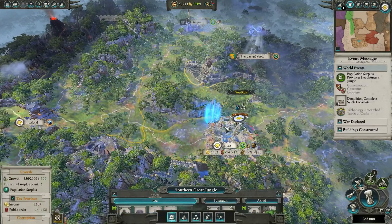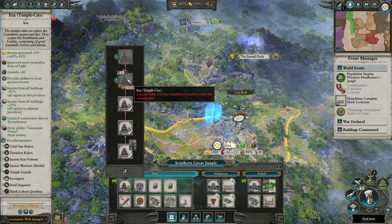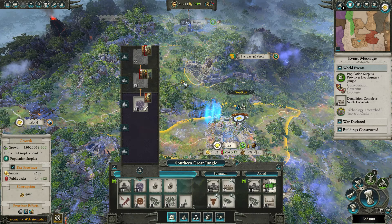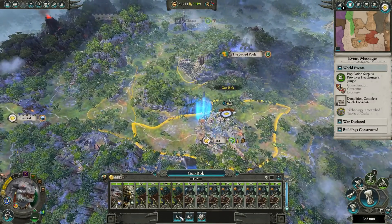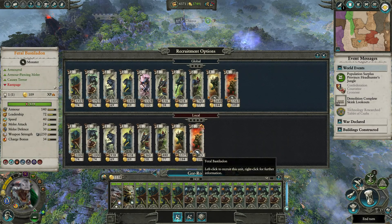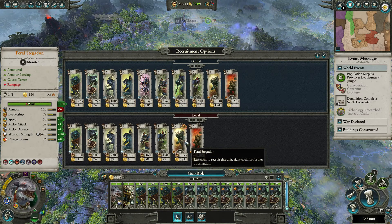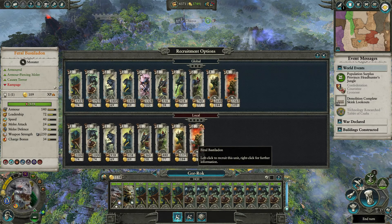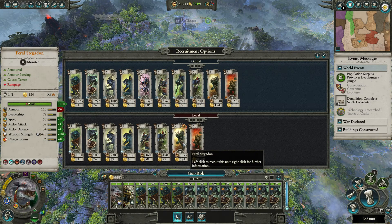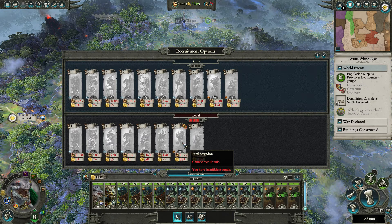We can start getting some dinos! How far are we from upgrading? Six turns to population surplus, then another five turns — so eleven turns away from getting the city maxed, then another four turns, so fifteen turns from even starting a Stegadon which will take three turns to build. That's like eighteen turns until we can get a Stegadon. In the meantime we'll get some Feral Stegadons. Feral Stegadon versus Feral Bastiladon — Stegadon is just better: minus 30 armor but everything else is better, especially weapon strength and that charge bonus. I'll go with three Feral Stegadons — that's all I can afford right now.